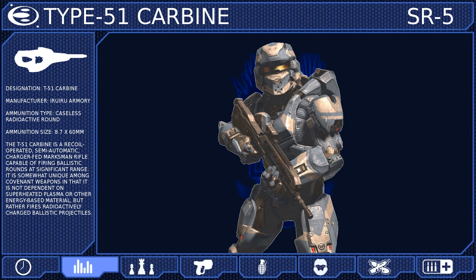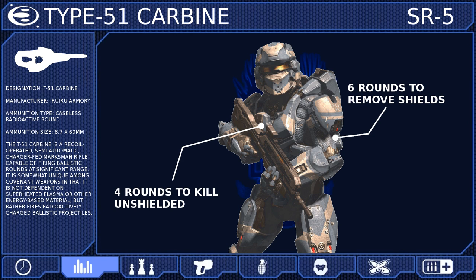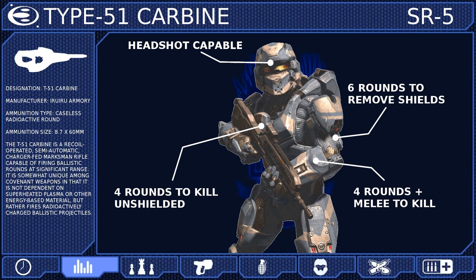The Carbine can remove the shields of a Spartan IV with only 6 rounds and can kill an unshielded Spartan in 4 rounds. This weapon is headshot capable, so once the shields are gone, a single shot to the head will neutralize your target. And if you're caught in close quarters, only 4 rounds combined with a melee attack will kill most opponents.